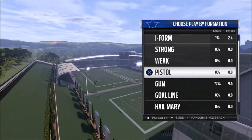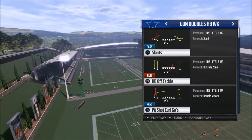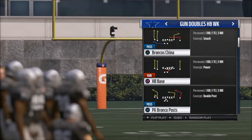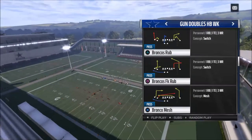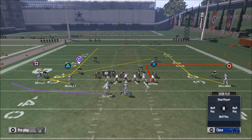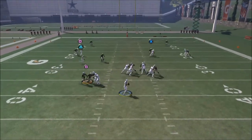Let's just pick some random formations. Say we want to look at maybe this Gun Doubles Halfback Wheat. We come in here and want to try to find some kind of weird route that could potentially be unique. Like this PA Bronco Post — you have that cool little post route on the right side. I'm going to look at this Bronco's Fake Rub. If you look at this play, we have a really deep post route to Williams, Dez Bryant is on like an inverted streak, and Zeke's on a little blue route. You want to snap the ball and see what everybody does.